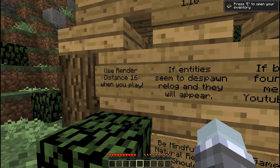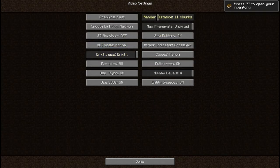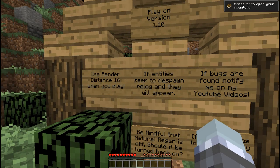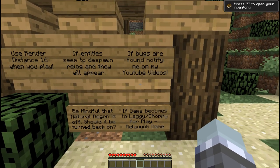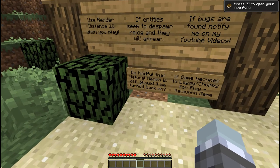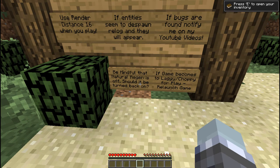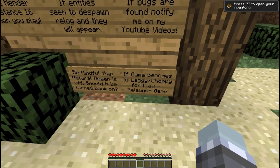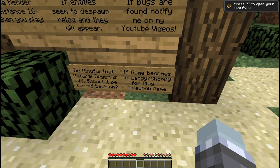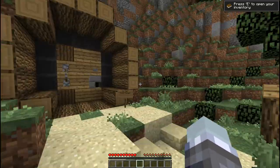Play on version 1.10. Use render distance 16. Let's go to video settings and go up to render distance 16 — that's good. If entities seem to despawn, re-log and they will appear. Bugs are found — don't notify me on my YouTube video. Be mindful that Natural Regen is off. They're asking if it should be turned back on — I don't know yet. If the game becomes too laggy or choppy to play, relaunch the game. So there may be multiple takes.